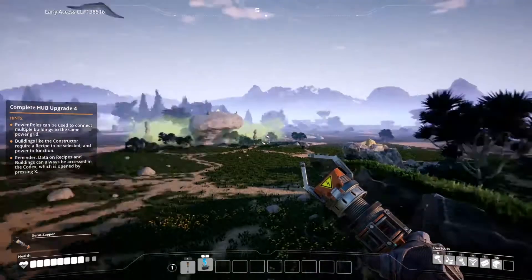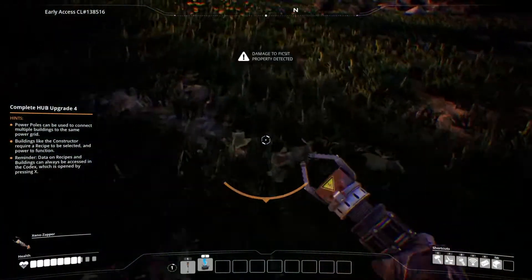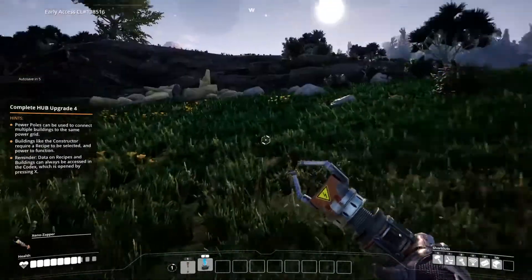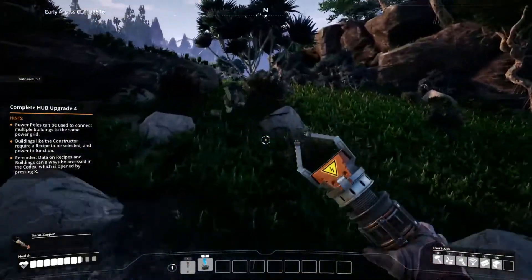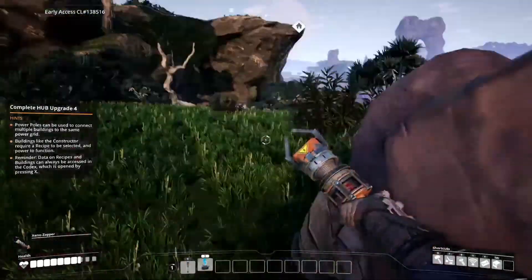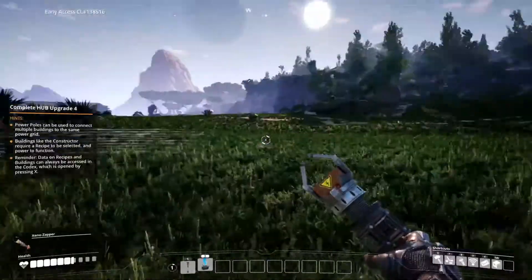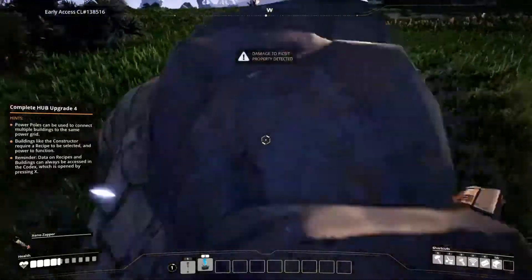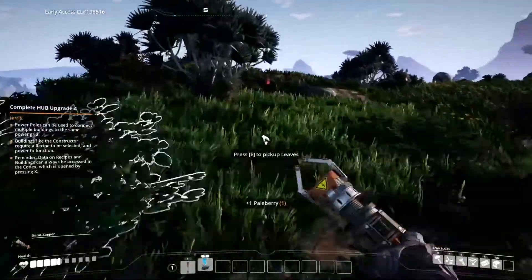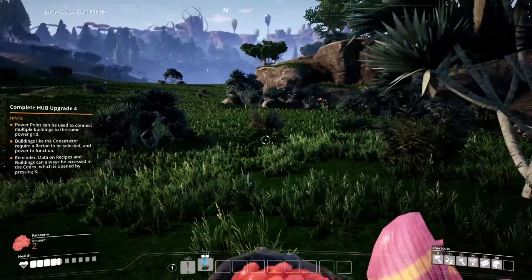There's another power slug up there, though it's surrounded by poison gas which might do damage. By the way, if you're holding Shift to sprint, you can hit C to slide, and then jump out of the slide to jump further. These creatures are so irritating — come back here! Found some berries to regenerate the health I was losing. There's another power slug up on the hill too.